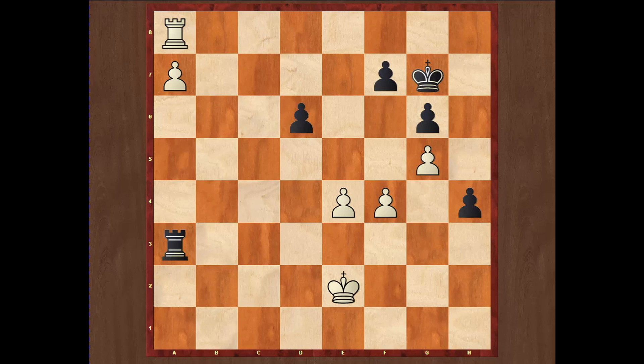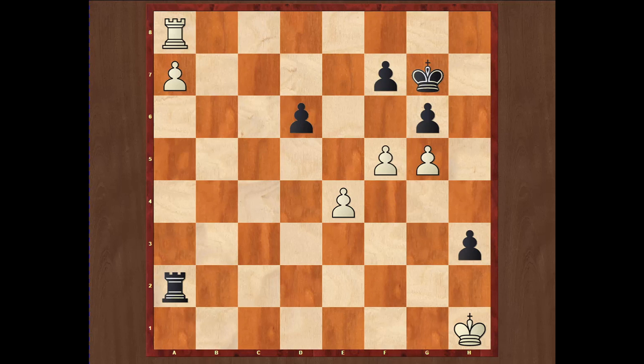h4, Ke2 — now the king goes back to stop the h-pawn from further advancing or promoting. h3, Kf2 — it's not possible to promote this h-pawn. Ra2 check, and now of course not Kg3, that would be a terrible mistake because after h2 Black would win. So of course Kg1. Rg2 check, Kh1, Ra2. Can you imagine there will be a win for White from this position? Almost impossible. But f5 is a great move — the idea is to push f6 and even more limit the movement of Black's pieces.